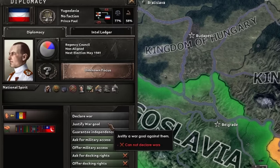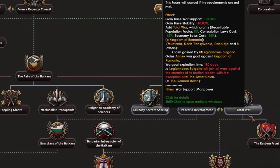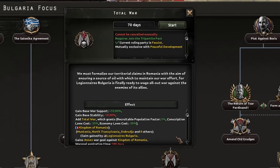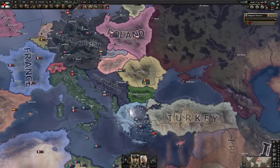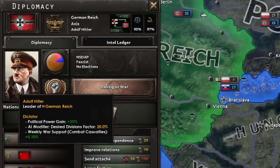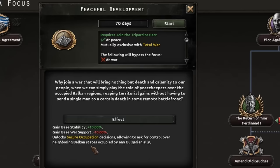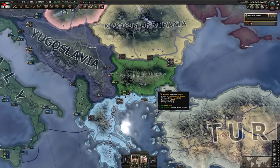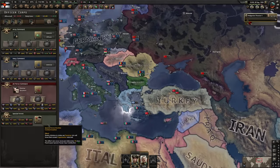The time has come - peaceful development or total war? Total war immediately puts us at war with anyone the Germans are at war with and gives us a war goal on Romania plus a few bonuses. But I'd much rather fight on my own accord and not go to war with the Allies right away. So I'm going for peaceful development to see what the Secure Occupation actually does, since I've never done it before. I have a bit of a wacky plan involving paratroopers.